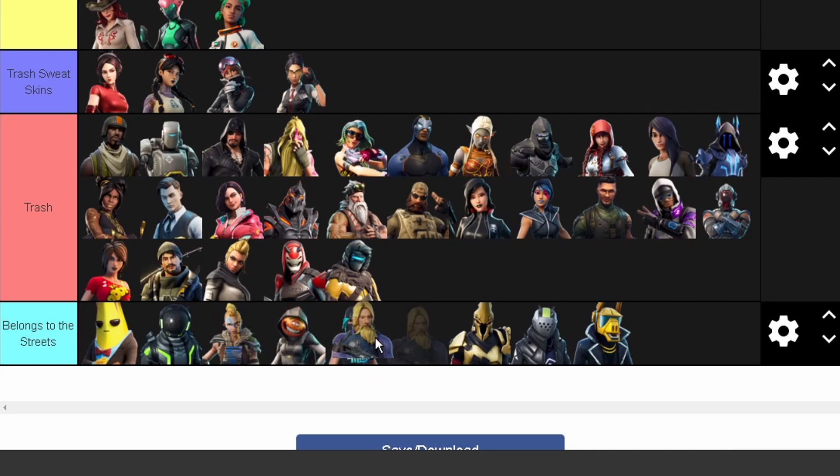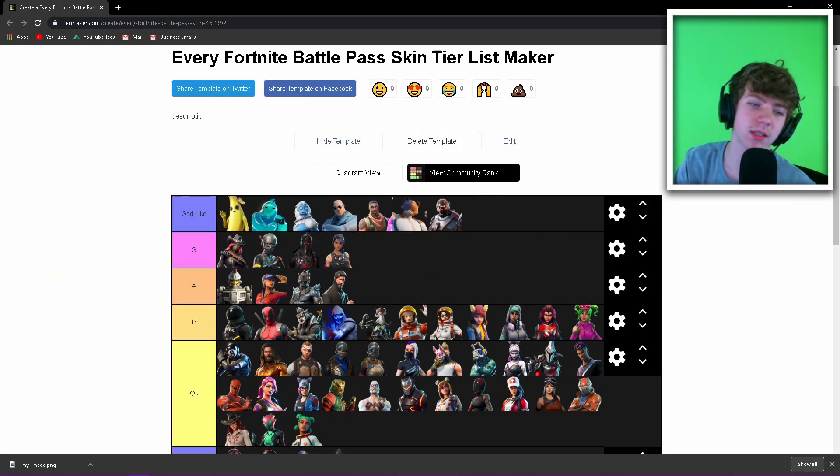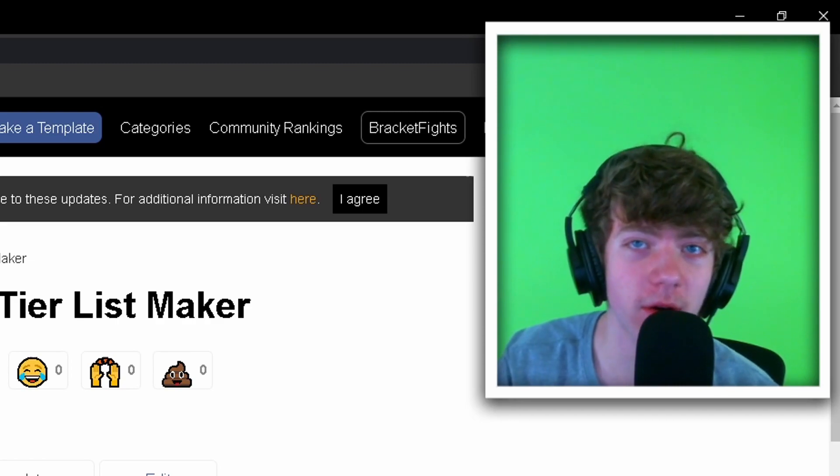Why are there so many Jonesies in this game? Then we got the Technique rip-off, another trash sweat skin, rip-off Black Knight, rip-off Rust Lord, and rip-off DJ Yonder. That's the whole list guys! Hope you enjoyed the video. If you have any suggestions for my next video, leave them in the comments. If you made it this far, comment 'thick' to let me know you watched the whole video. Peace!